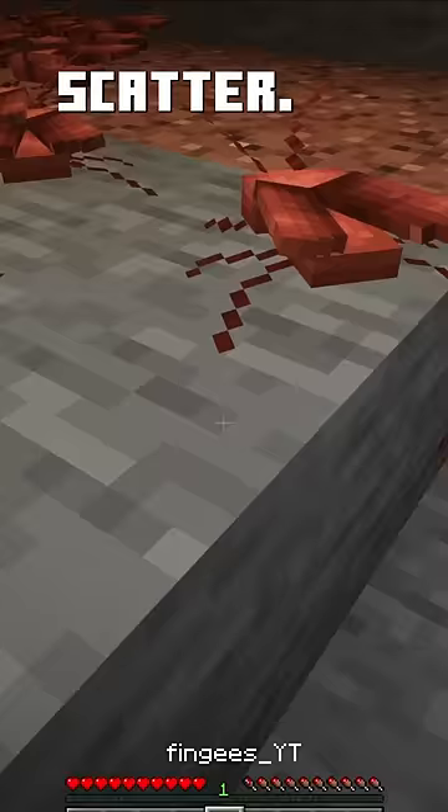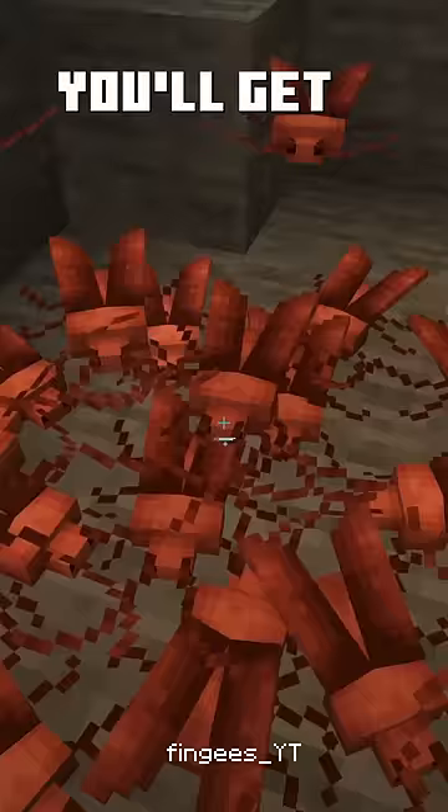They like to hide in little crevices, like between blocks, so sometimes you'll get a surprise after you break a block.